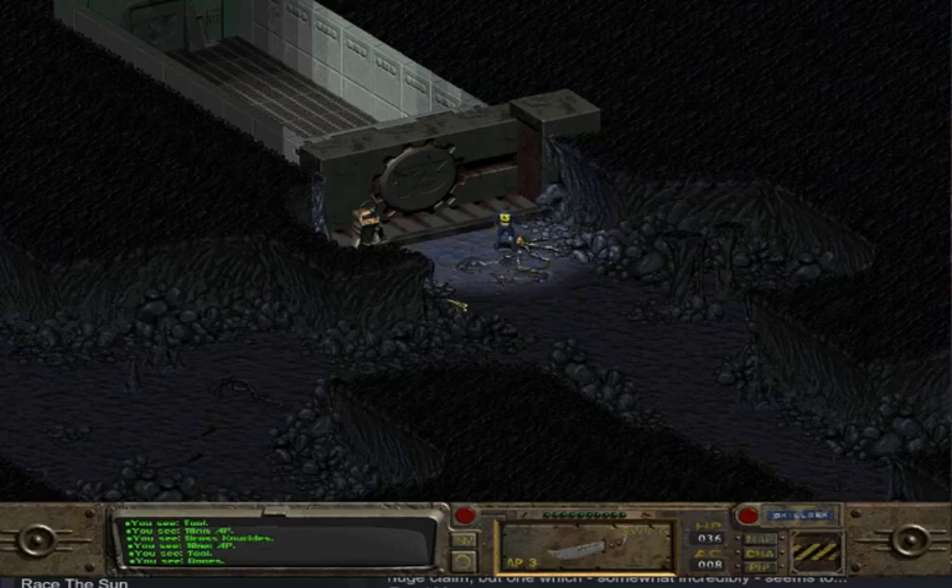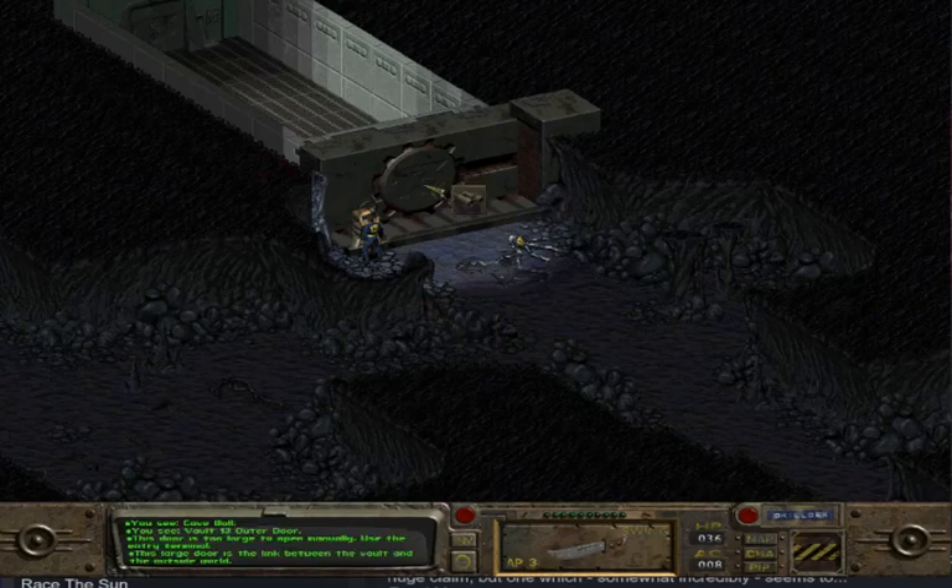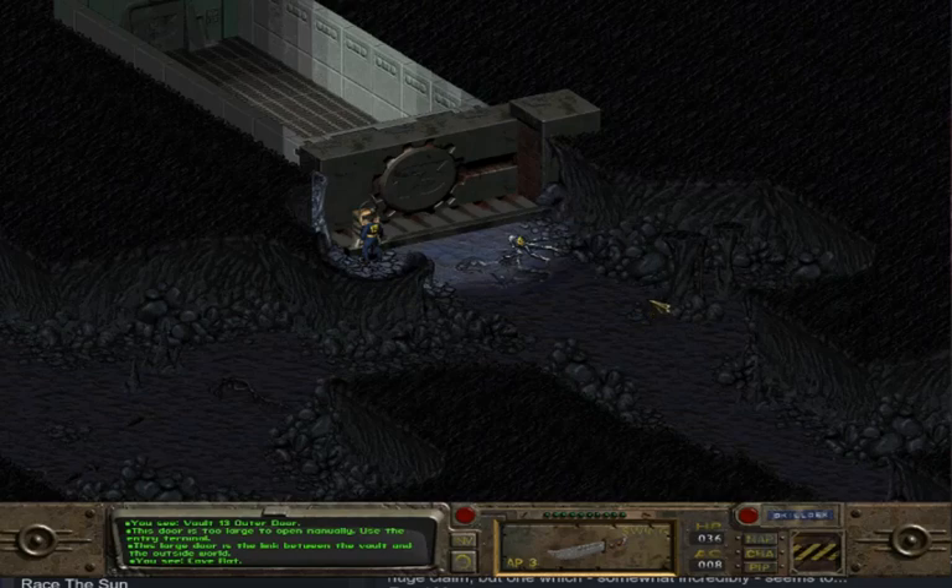It's some bones. I can't hack into the vault — that's a shame. This door is too large to open manually; use the entry terminal. This large door is a link between the vault and the outside world. This guy looks threatening but apparently I can talk to him. This thick column of rock extends from floor to ceiling.